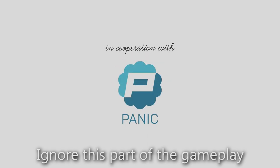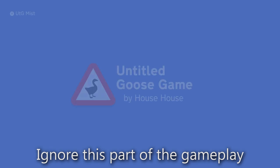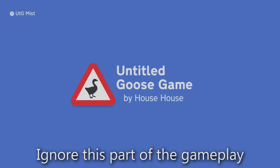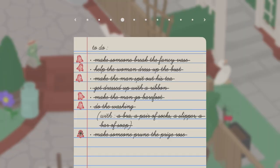Welcome back to another achievement guide in Untitled Goose Game. Today we're going to be going for the achievement 'The Back Gardens Quickly.' For this achievement we just need to complete the back gardens to-do list before the church bells ring, which means we will need to complete the to-do list in seven minutes or less.